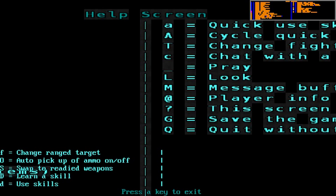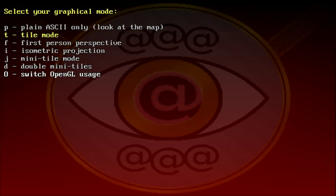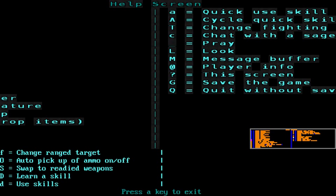What are we on — it's not showing everything properly. Hold on — it moved back to tile mode. Anyway, double mini tiles is what I prefer. So right, we have that, and then we can see that it actually shows quick use skill and change fighting.